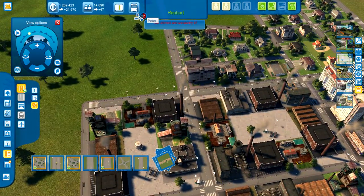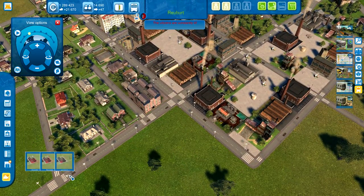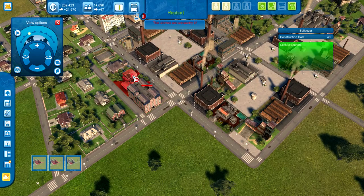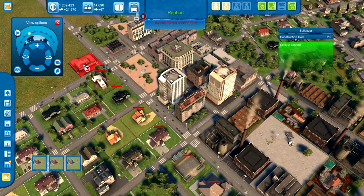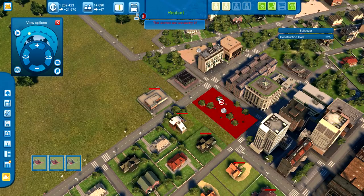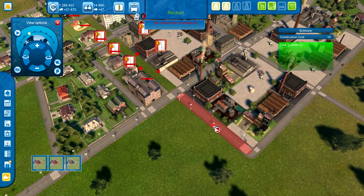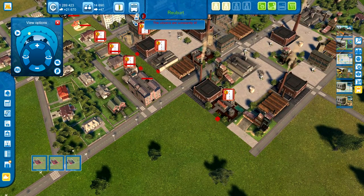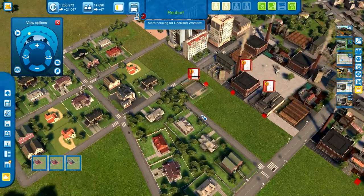Alright, time to pause this and upgrade our avenue, which will consist of much boom-boom. Blow up everything on that side of the street. And now that we've done that — blow up the road itself. Of course, that's going to cause them not to have customers for a few turns, but it will still be alright in the end.